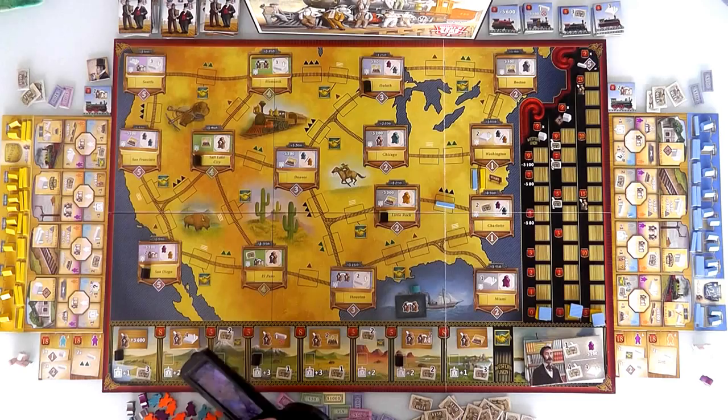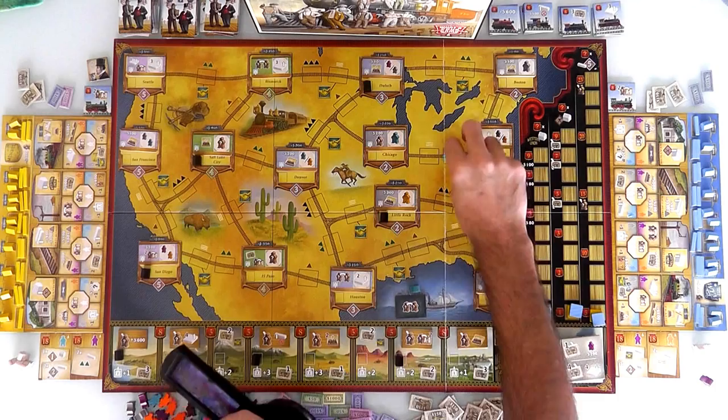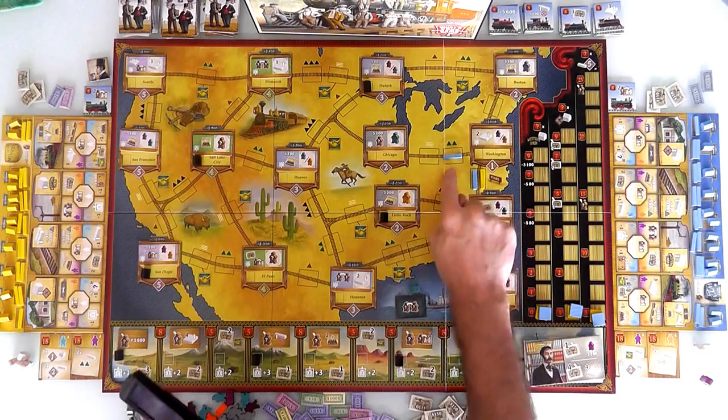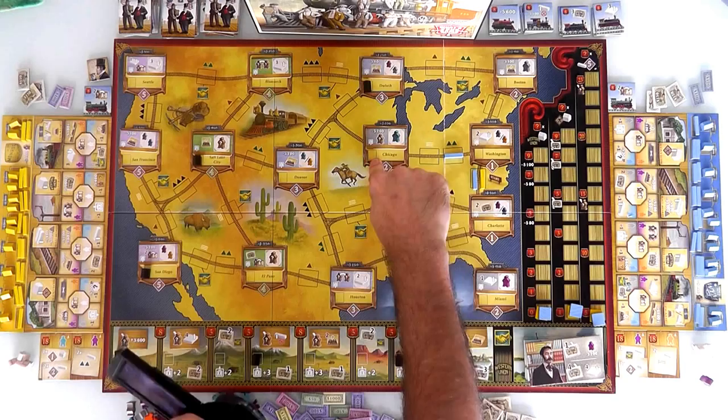Now, if Jen's really paying attention, she could say she needs to build rail lines on the green mountains. There's one right here, and if Jen wants to block me from getting to mine, she could build here. It's not helping her directly, but it's blocking me from building where I want to build. So I think that's what she's going to do — she built there for free, saved herself 200 bucks. She's on her way from Washington to Chicago, and if she gets there quickly, she can get the bonus for being the first to build in Chicago.